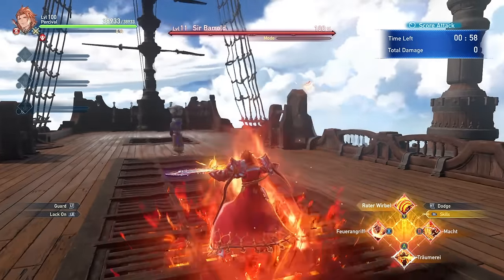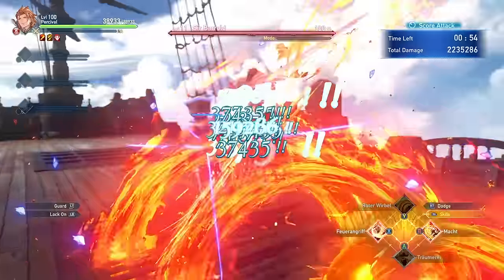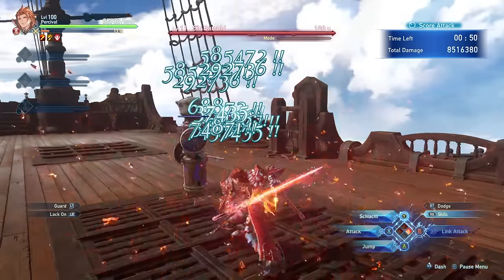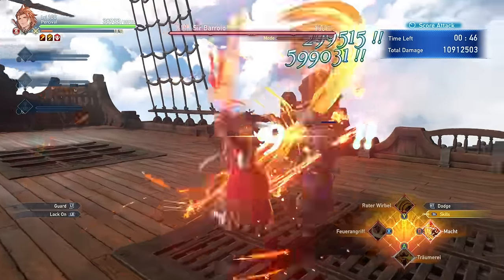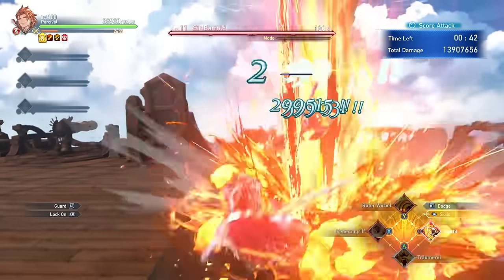Percival is one of the highest consistent DPS characters in the game, and one of the characters I've had the most fun playing so far, thanks to a likely unintended tech that allows him to cancel some of his skills early into a dodge to still get the quicker cooldown on his primary damaging move, Schlocked. Even if it's unintended, I think it's a lot of fun, so I hope it never gets patched.